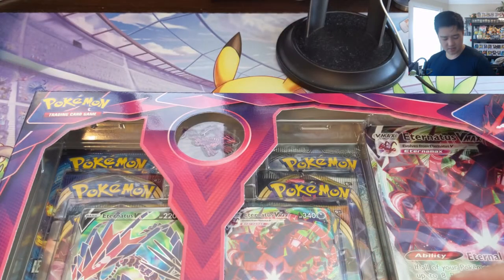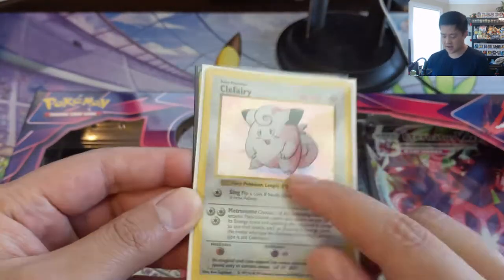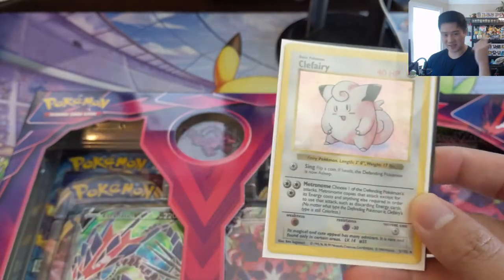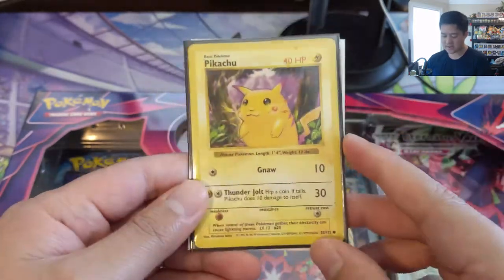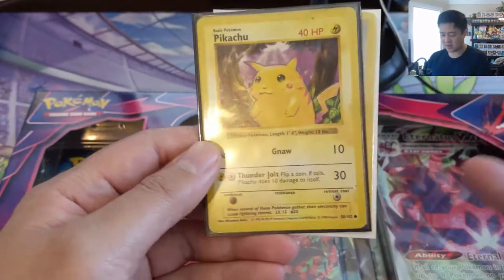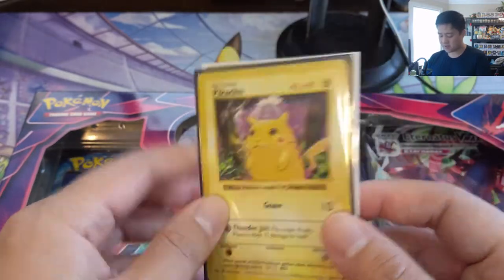We got some other singles and a Shadowless Clefairy. Clefairy seems to be like the cheapest base set card. Picked up a few from the latest PWCC auction — I don't have the cards yet. And then we have a Shadowless Red Cheeks Pikachu from base set. Basically at one point the cheeks were red and then they corrected it to yellow, so that's why the later ones are pretty much all yellow. Pretty rough condition but hey, red cheeks — we'll take it.